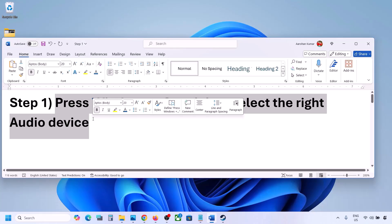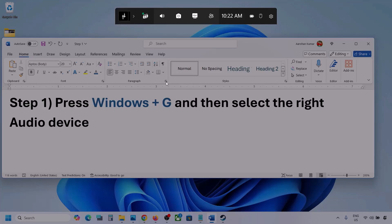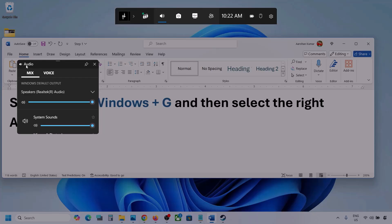Press Windows plus G on the keyboard. Once you press Windows plus G, go to Audio — you will see an audio tab. Click on the audio tab, then go to Mix.